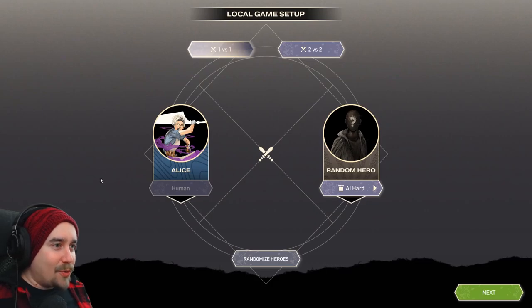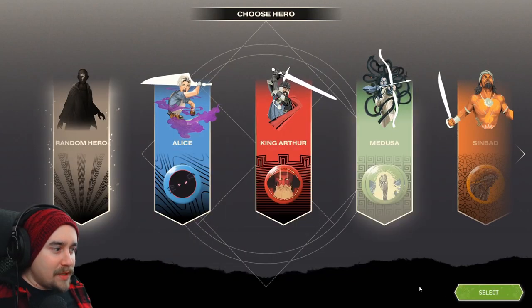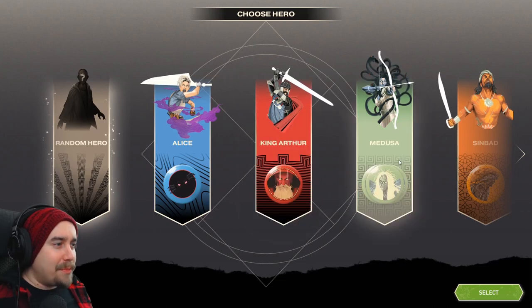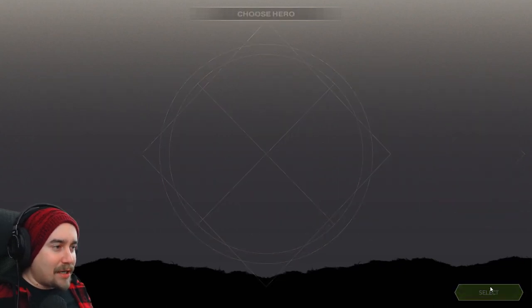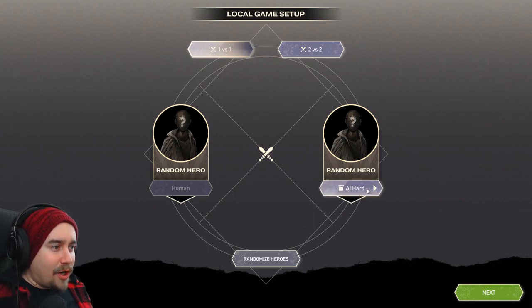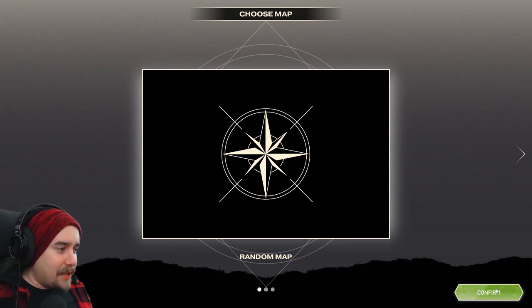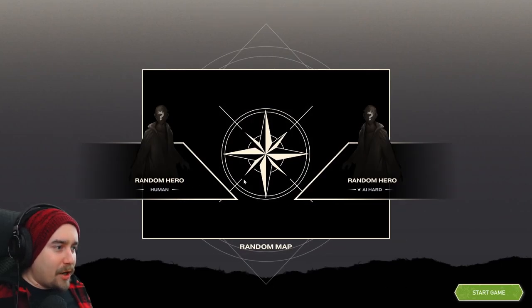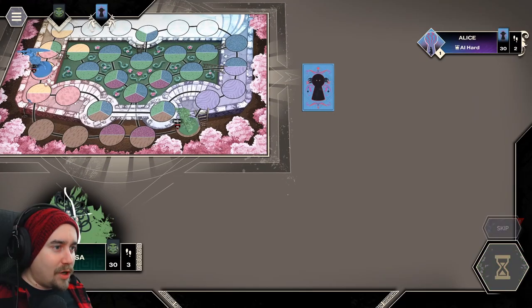Let's do a new battle — local game, one versus one. We're Alice versus random hero. I'll random both sides. We've got Alice, King Arthur, Medusa, and Sinbad — the baddest of them all. I'll select random hero versus random hero and set the AI on hard, just because I feel like it'll give me the best challenge. Random map, confirm — lots of randomness, let's go.